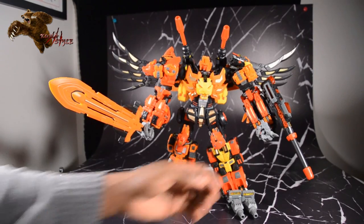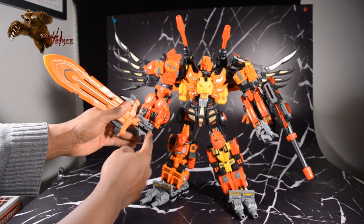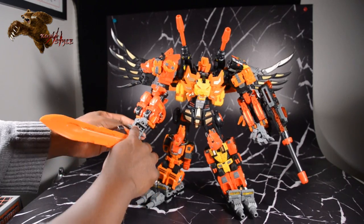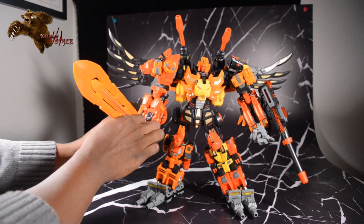He does have separately articulated fingers, but his sword has pegs that tab into holes on the inside of his hands. There are three options for where the peg sits — the top option seems to be the one that works best for me.